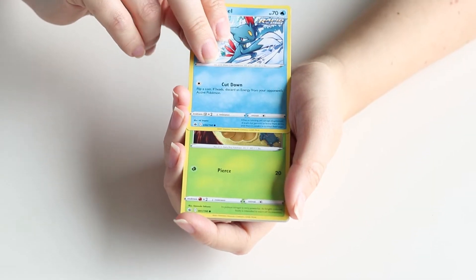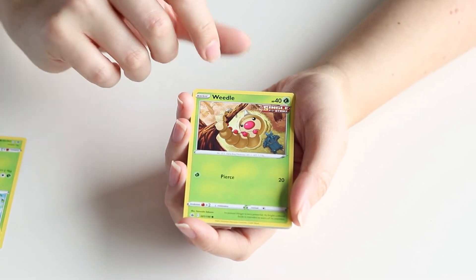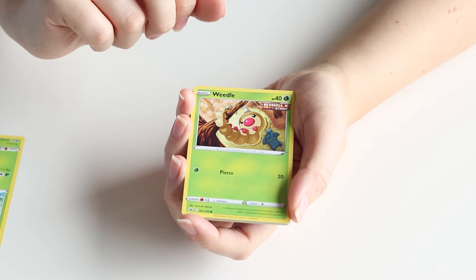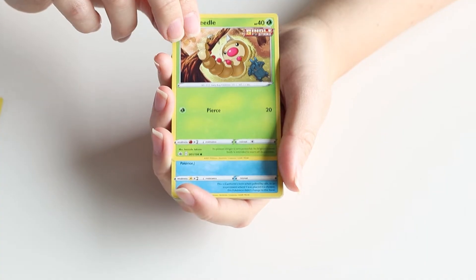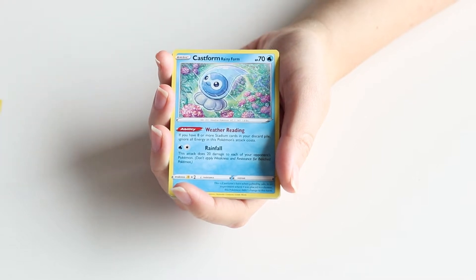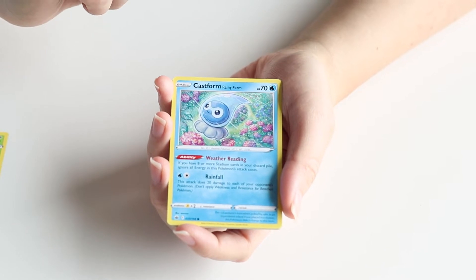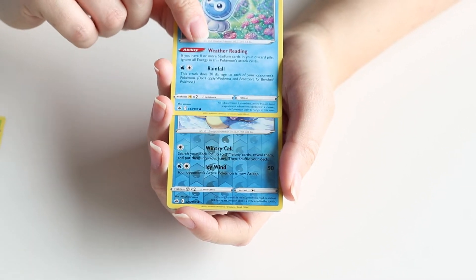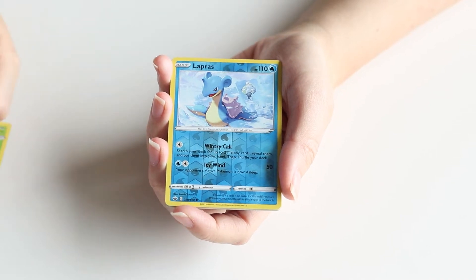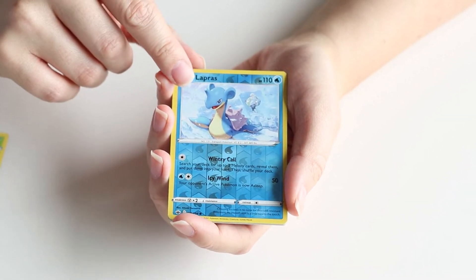Grass or Bug-type — it's Weedle! I don't really have a lot to say about Weedle, but I really do love it. It's very cute, and Beedrill is one of my favorite Bug Pokémon. Next up is Castform — another example of a Pokémon we don't need multiple forms for. We got the Rainy Form of Castform, very cute. Looks like another Water-type reverse holo — it's Lapras! I really like Lapras, and it's a Holo card, so that's awesome.